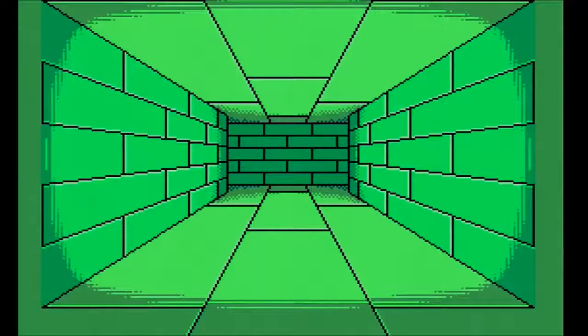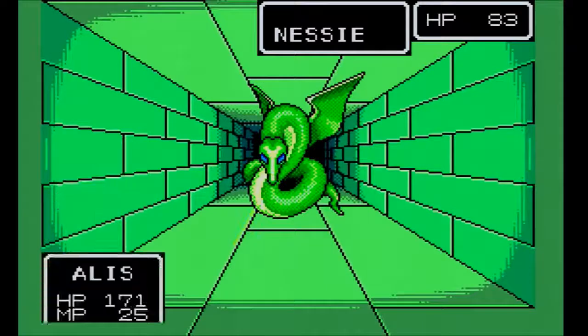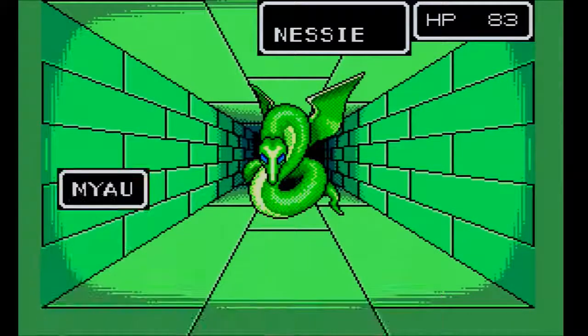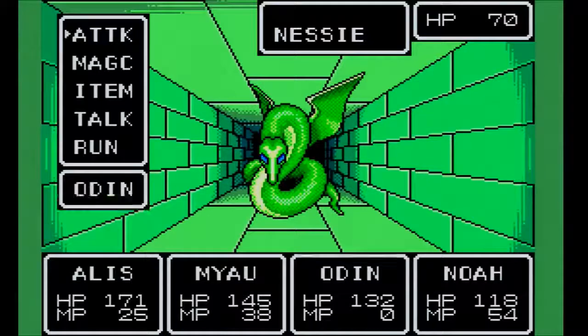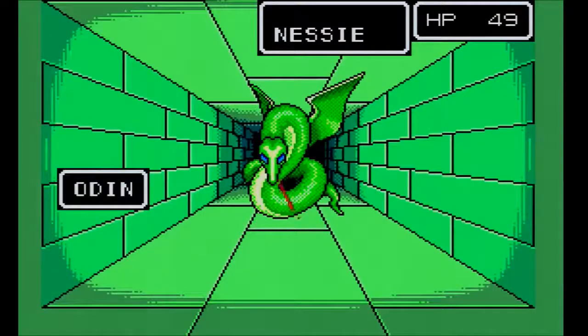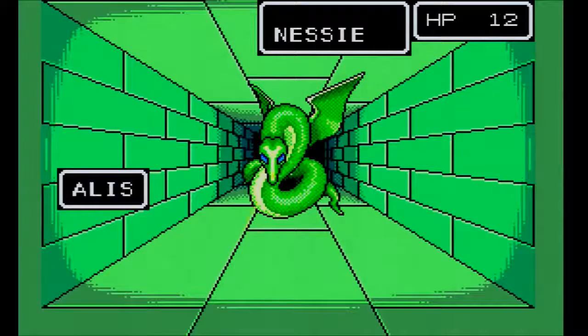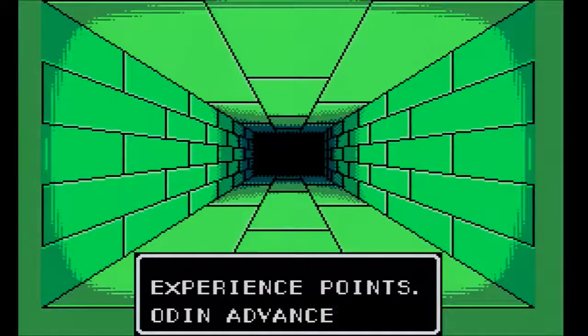So we just came up to this first staircase and now we're on the second floor. We're going to fight a Nessie — essentially like a giant serpent, similar in my humble opinion to the Loch Ness monster, but in the depths of a tower rather than in an aquatic setting. Just makes me chuckle a little bit. Just a smidgen, of course. We are continuing to level up — super important stuff.